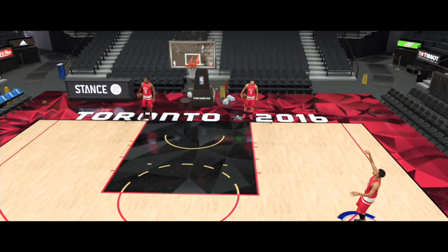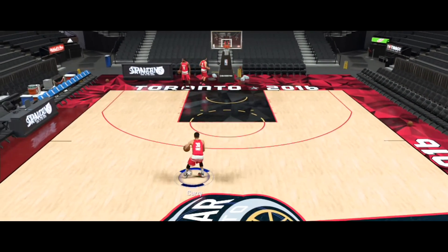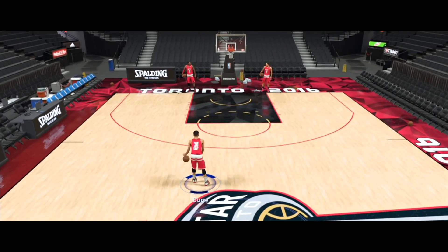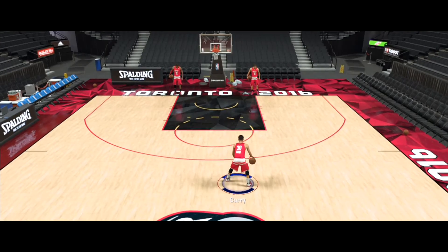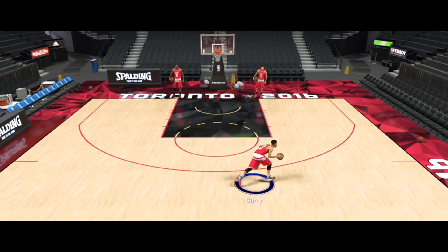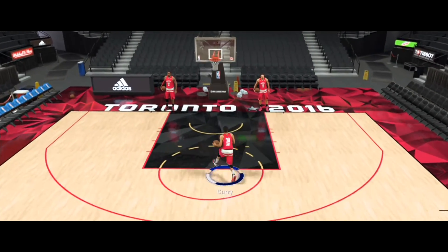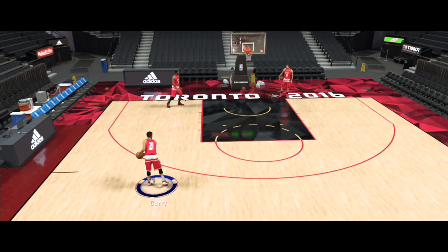Stephen Curry — wet jump shot, y'all already know. Put that on as well, and put on this hesitation and behind-the-back that he has, so you guys can do this cheese dribble move. It really will have people shook — they won't be expecting you doing this in the game, or in the park. Y'all see how fast this dude is, so get y'all dude just like Stephen Curry, cause he is honestly OP on this game.